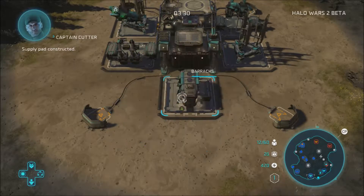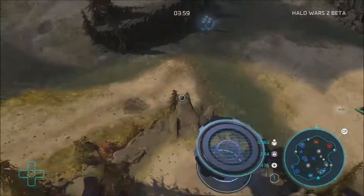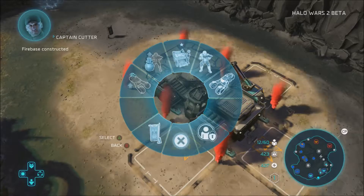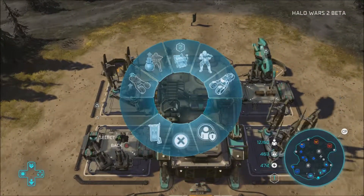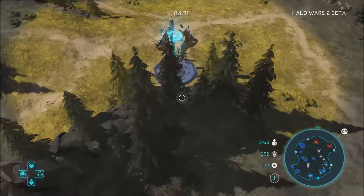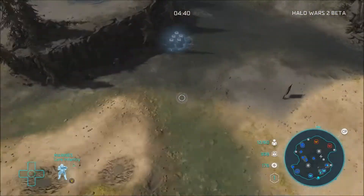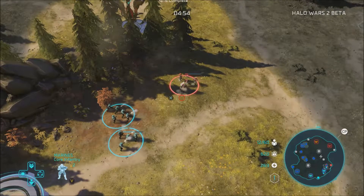Come on — there we go, took the power from red. Let's upgrade this one. Firebase — sweet, got this firebase done, it's got an armory. Should we want to upgrade this one as well? Let's do it — good, we got enough resources for that. Supply pad upgrade complete. Got the power up on that one.